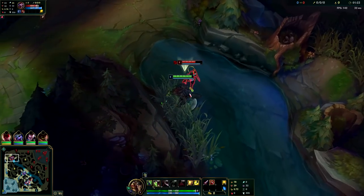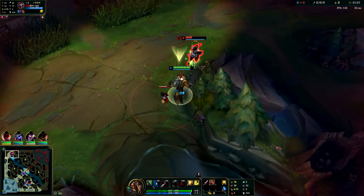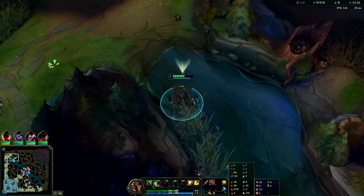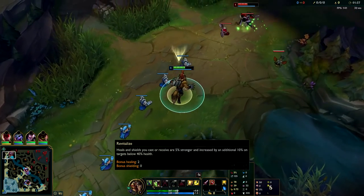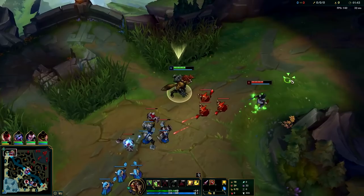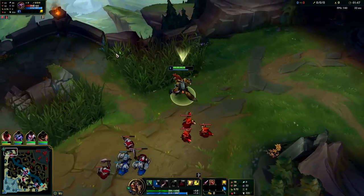Here's Shaco top lane - he's walked right into me, clearly tapped out. Let me Q through him, go into his boxes. He has flash so I'm not going to flash on him, not too worried about it. Our runes setup: Press the Attack, Presence of Mind, Alacrity, Last Stand, with Bone Plating and Revitalize. I'm just going to avoid that box and run him down, give him a little auto, give him a little Q right there.